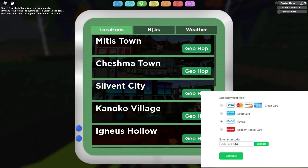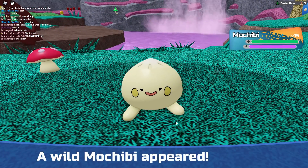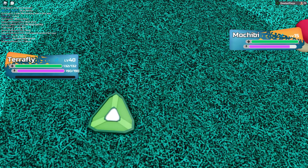The first thing you've got to do is navigate to this new area, the Sweet Retreat. Once you go in here, there's a little area where you can find stuff in the wild. We're just going to go over the easier ones first. This is the Mochibi. These ones are easy to find, very common out here.